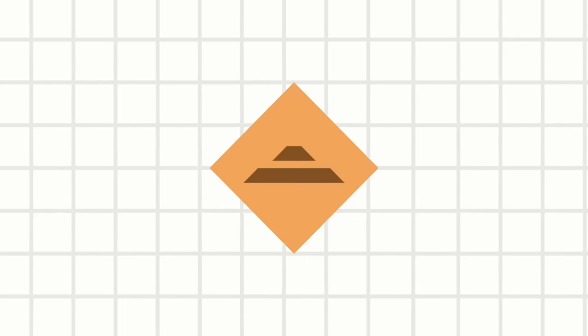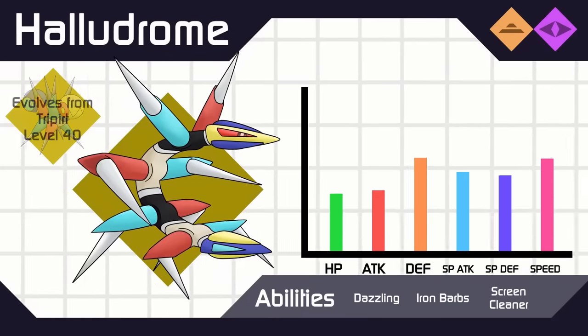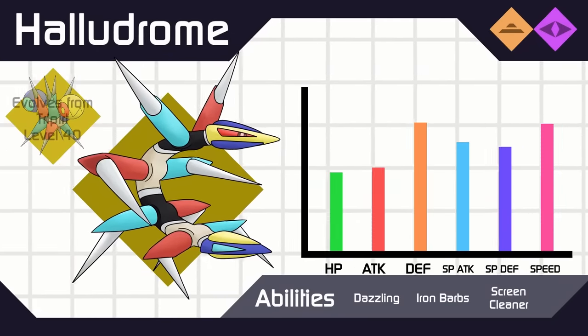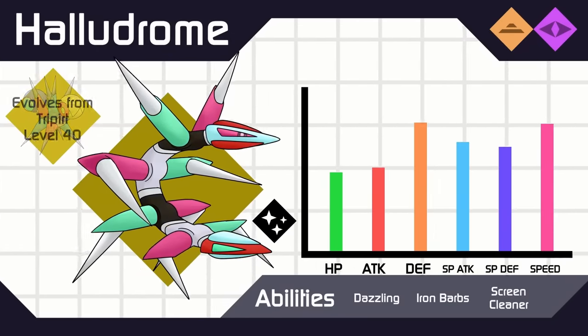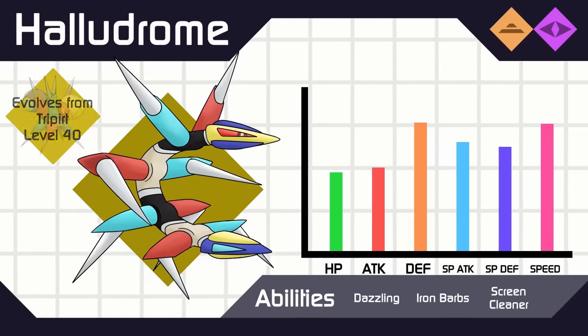Here's the evolution: Halodrome, a Geo/Psychic type. Instead of going super offensive or defensive, I wanted this line to be a powerful supporter with high speed and access to a bunch of status moves like stage hazards.